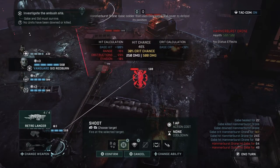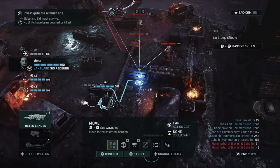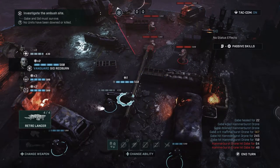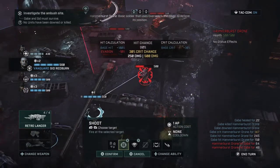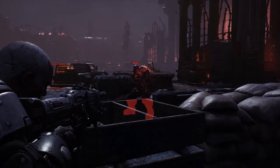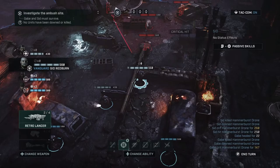46% chance isn't great, so let's move him a little bit closer — just use one move. Then we'll shoot — that's a 90% shot, so let's blast away. Another one — perfect.